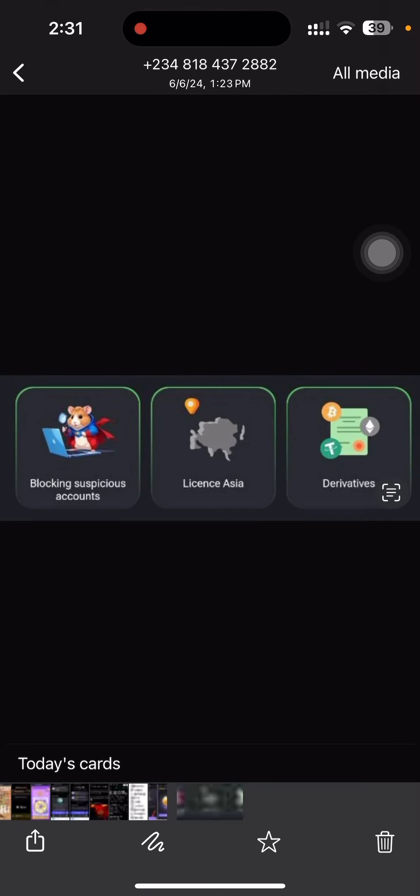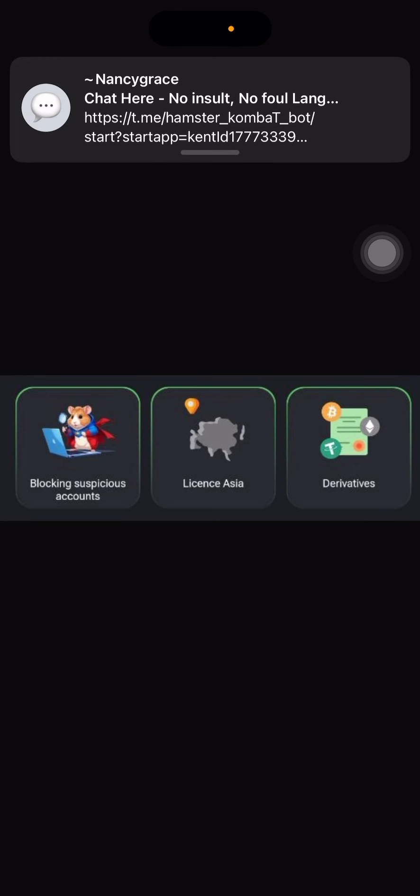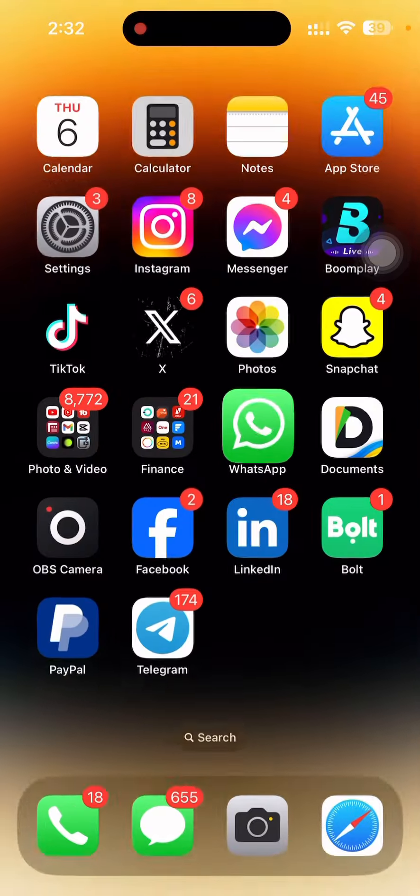If any card is locked, look for what's required to unlock it and unlock that first. I hope Hamster Combat fixes their network issues. These are the three cards for today. Once the network is back, quickly find your cards and complete the combo. I'll see you in the next video — bye for now.